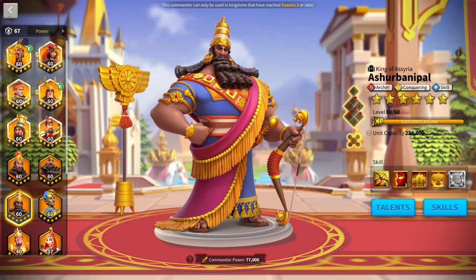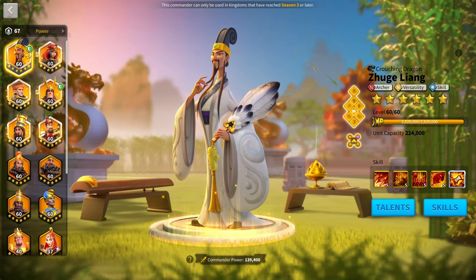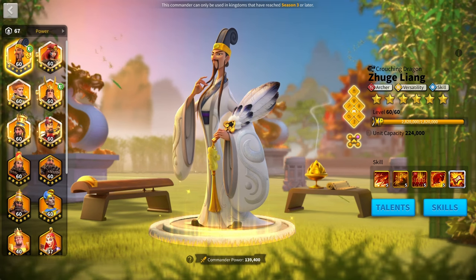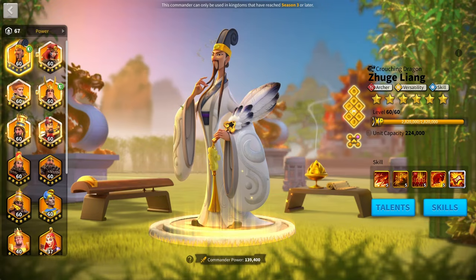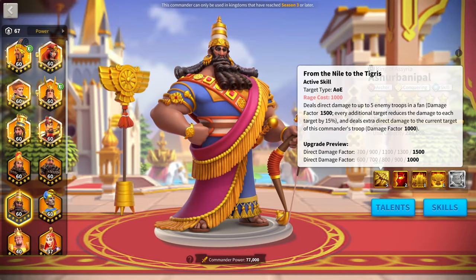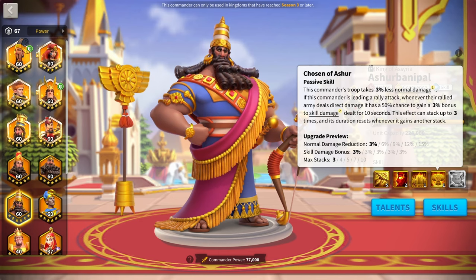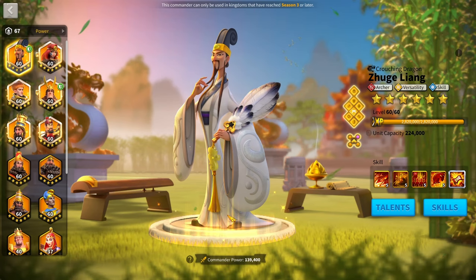The third archer rally is Sherbanipal with Zul Lang — probably up there with the best in the game if you have total field control. This rally will just melt the garrison. It's crazy skill damage with AOE, but Zul Lang has no anti-swarm and no defensive stats. Zul Lang increases skill damage, which pairs perfectly with Sherbanipal's AOE. He also has an okay rage engine on his expertise, letting you trigger Sherbanipal's expertise more times during a rally, which means more skill damage and Zul Lang's AOE does even more damage. The downside is this only works with total field presence, which is very difficult to achieve.